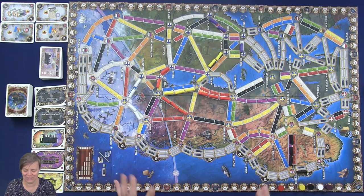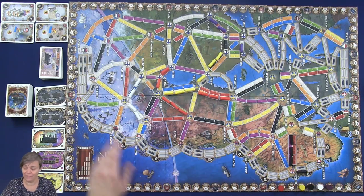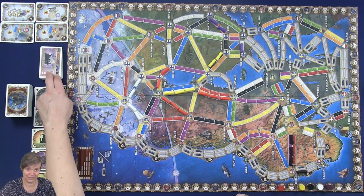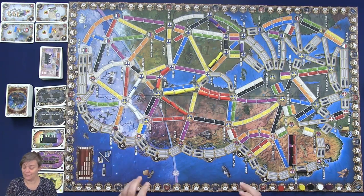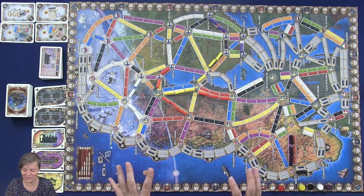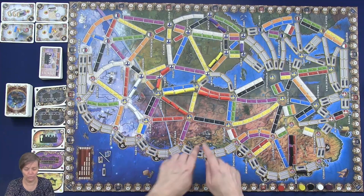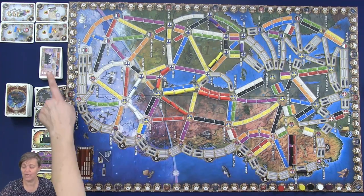In this game, each player starts with their 40 trains and 2 to 4 tickets. On your player's turn, you're going to take turns in order. On a player's turn, you're going to either draw new cards, build trains, or take new tickets.